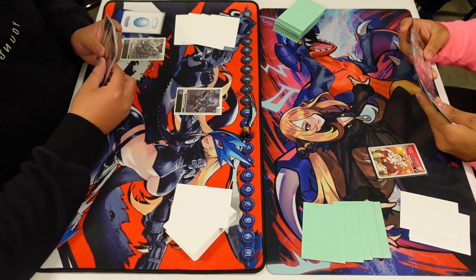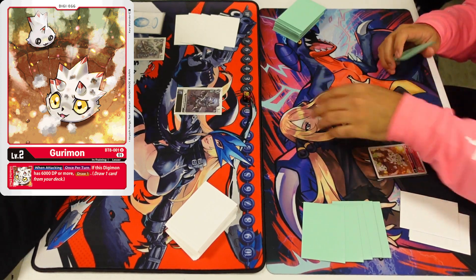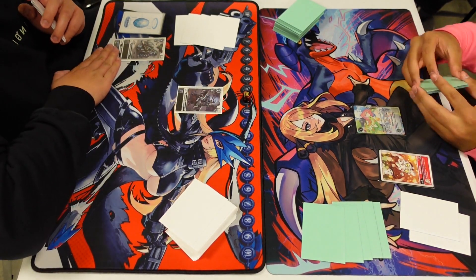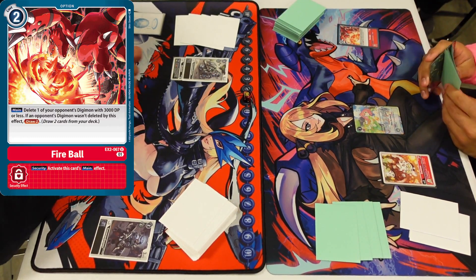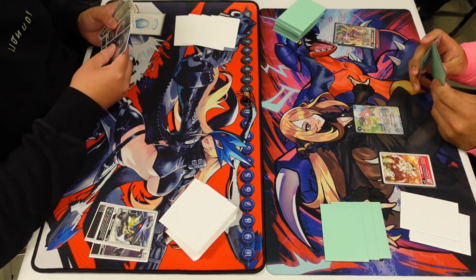We're back with some more EX3 gameplay — this time D-Brigade versus Dragon Links. Dragon Links is the kind of red-black volcanic metallic deck that came out of EX3. I'm not sure why it's called Dragon Links, I think it's from the mobile game or something. It reminds me of Yu-Gi-Oh Dragon Links, but let me know.